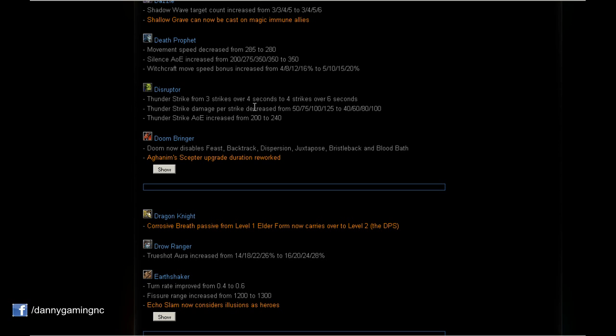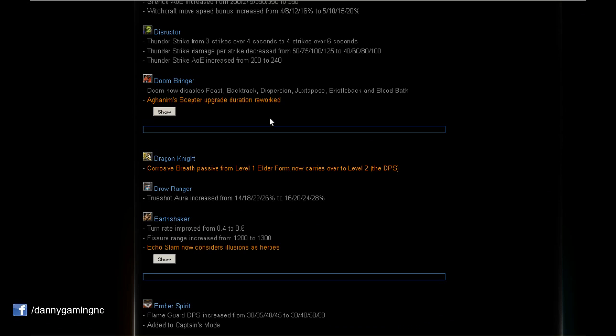Disruptor: Thunder Strike now does 4 strikes over 6 seconds, but the damage per strike is decreased. Before we got 3 strikes at 125 damage on level 4 — 375 total. Now we get 4 strikes at 100 damage — 400 total. So we actually get 25 more damage. This is a buff to Thunder Strike. Also, AoE increased from 200 to 240. Nice.